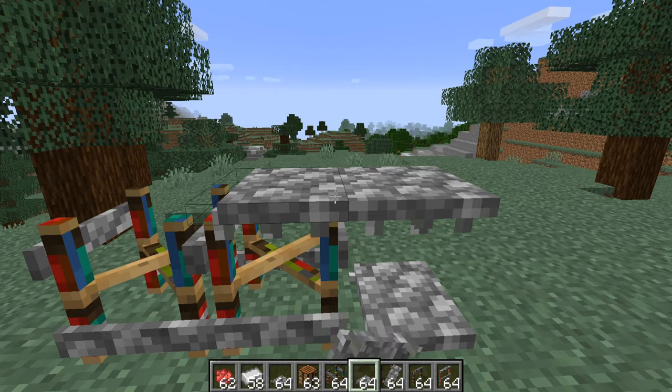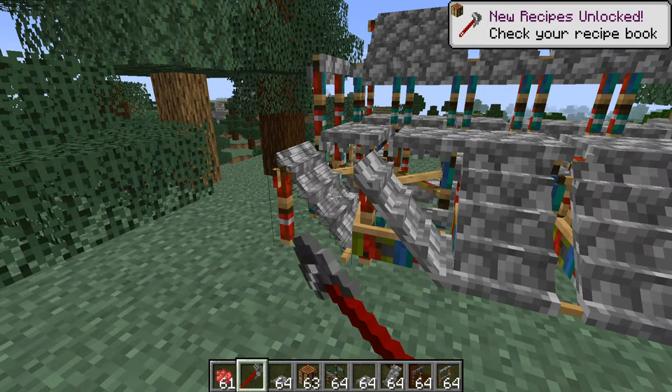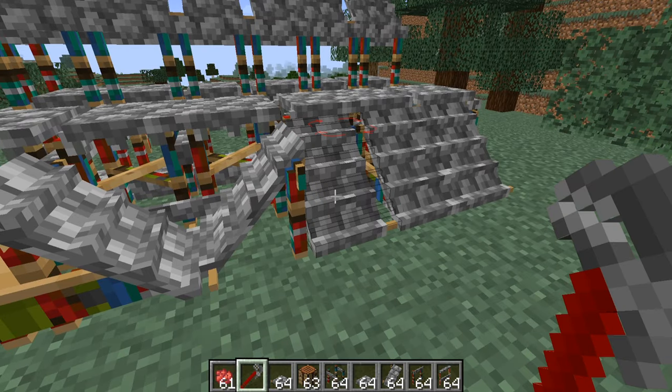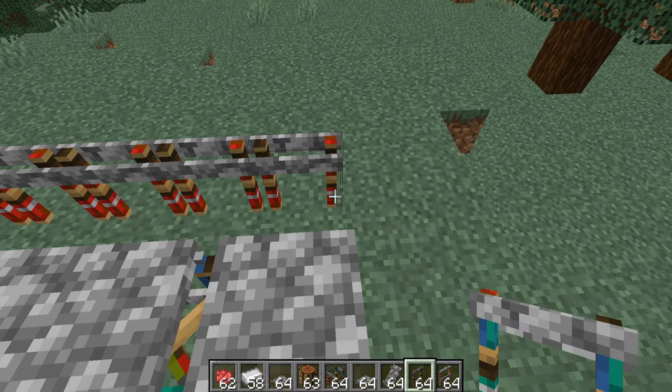It uses the ore dictionary in Minecraft to support mods that add new blocks and materials. Using a new wrench tool you can twist, rotate, change the style of, or remove your platforms. When you're not using a wrench, you'll see a placement overlay showing what the piece will look like when placed, letting you configure how you want it to look.